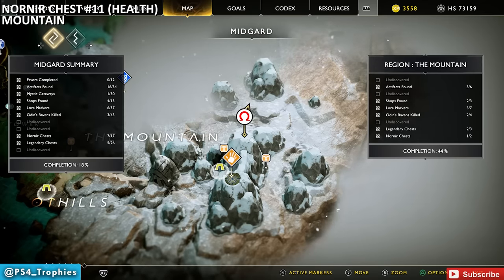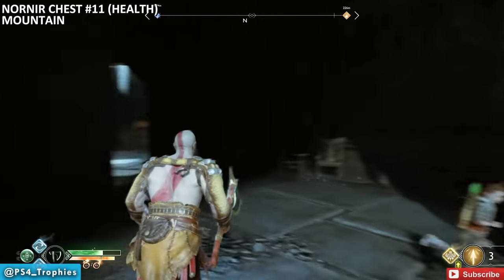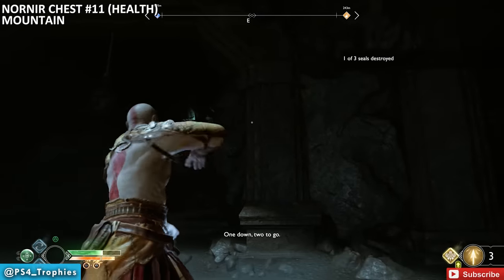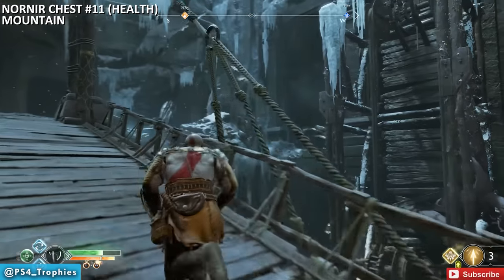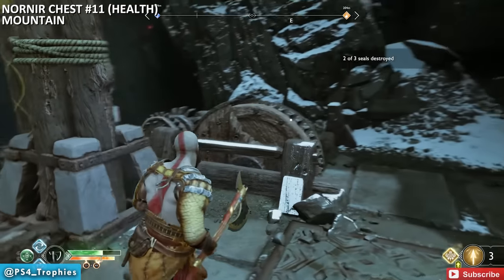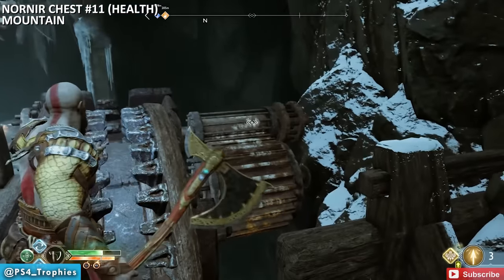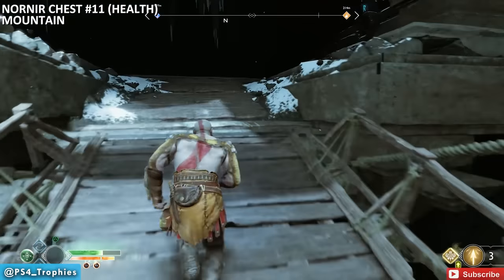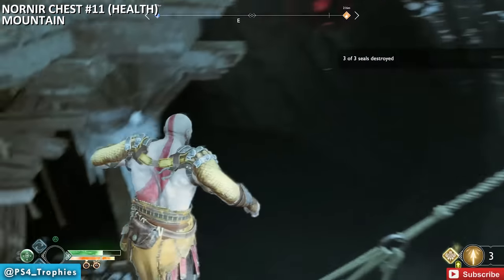The second Mountain chest is in the upper half. You'll run right past it — the three seals just need to be broken, no time limit. One seal is in the previous room near the shrine. Another is visible from the bridge looking right. For the third, interact with the wheel to change the bridge angle, then freeze your axe in the gears. Once at the top, recall your axe to break that final seal, then drop down and collect your loot.